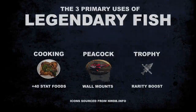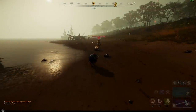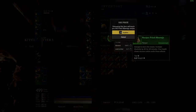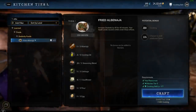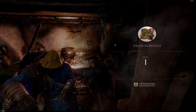Now that you know the best way to catch them, here are the three primary uses for legendary fish: cooking, peacocking, and trophy building. For cooking, you have to find the recipes before you can cook them. These recipes can be found in provision containers in level 56 and up areas — just salvage a recipe to learn it, and it will appear on your cooking list. There are five different legendary fish used in specific cooking recipes, and these recipes give us meals that produce plus 40 stats.